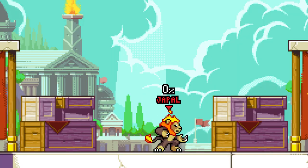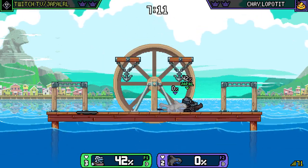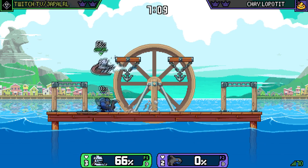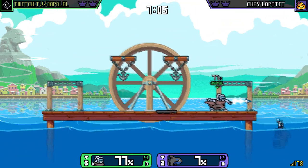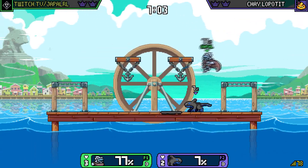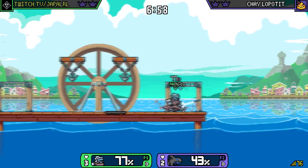This gives minimal end lag in your jab. The strong button does what it says — strong attacks, commonly referred to as smash attacks and what we will be calling them from now on. There is no neutral smash at all, only up smash, down smash, and forward smash. Most of these differ between characters.